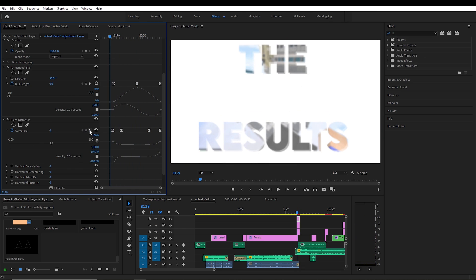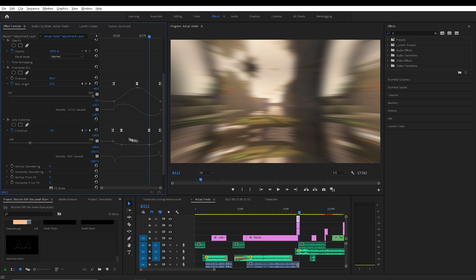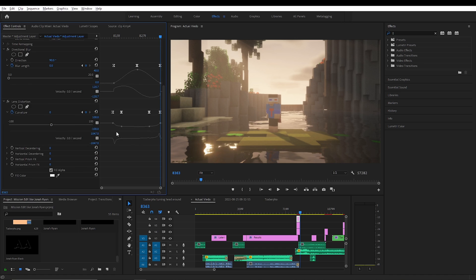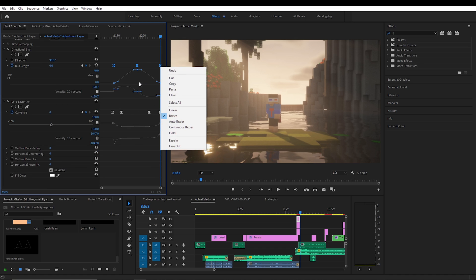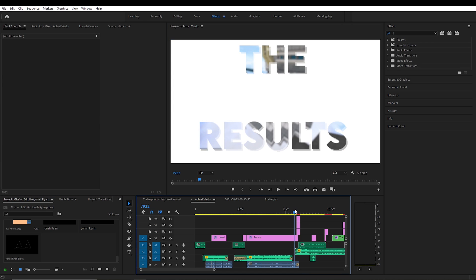It pretty much starts at 0, goes to minus 50 — so like you're inside a sphere — then back to 0. All of these are also set to Bezier so you can make them smoother. I made a kind of curve to make it smoother. We're done with the first transition, let's move on.